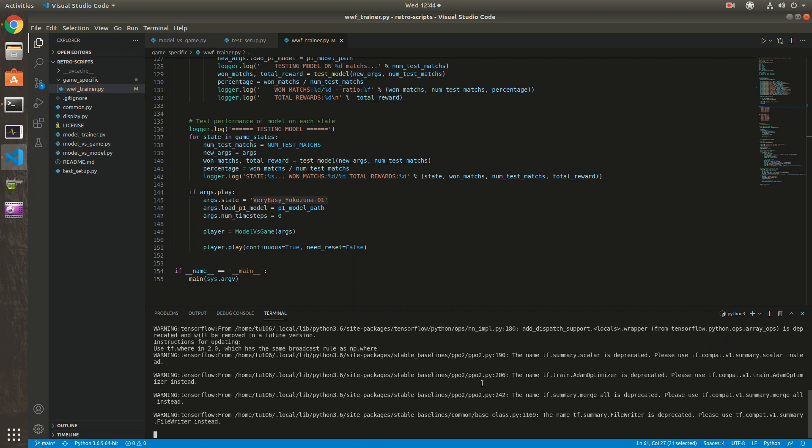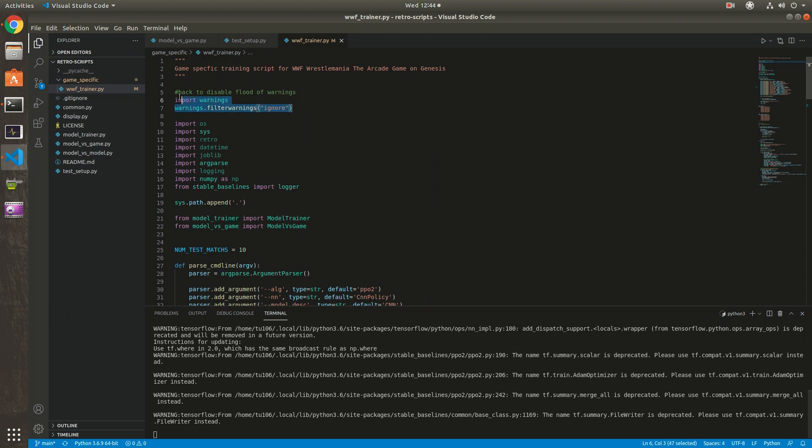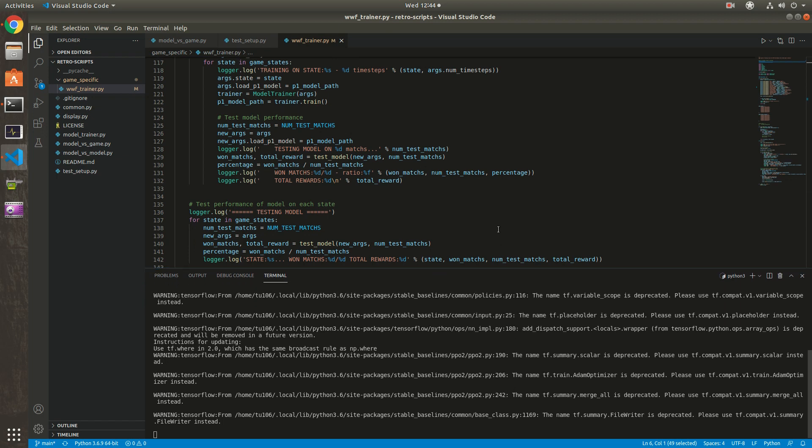TensorFlow is pretty annoying — it outputs a lot of deprecated warning messages. To turn them off, go into Stable Baselines and add lines to import warnings and filter them out. It's hackish, but the problem is that the warnings overflow the output and important messages get lost. That's why I prefer PyTorch — the PyTorch team is more user-oriented. That's my rant.